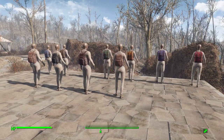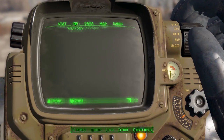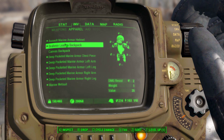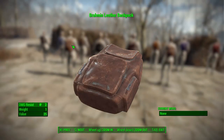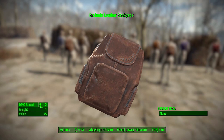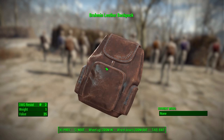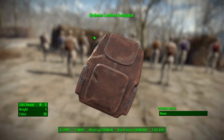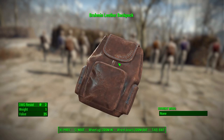Let's take a look in the Pip-Boy at the stats on these backpacks. The first and more basic of the two is the Brahmin Leather Backpack, which does have some damage resistance — only two, but any bit of resistance is good. This one has four different color options and allows you to carry 45 additional carry weight.